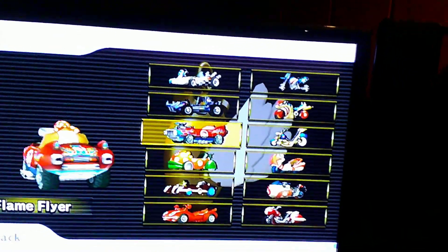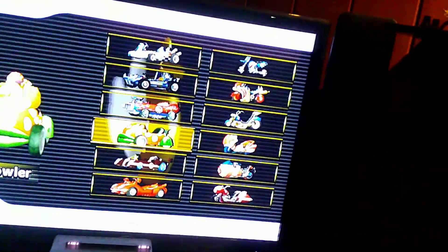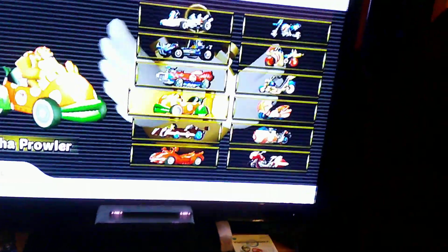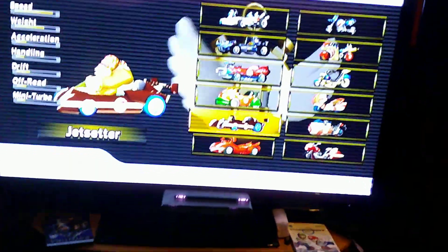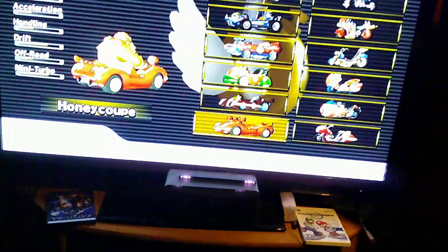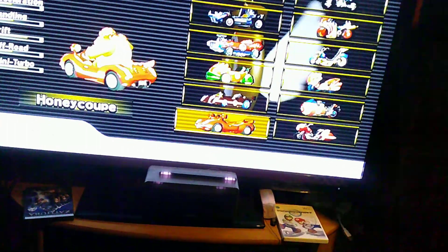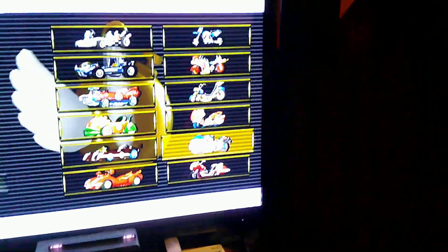Now I'll show off all the vehicles. For large characters: the Standard Kart, the Off-Roader, and the Flame Flier are all unlocked from the start. The Piranha Prowler requires beating 50cc or 100cc Shell Cup. The Jet Setter — called the Arrow Glider in Europe — requires beating all retro cups in 150cc with one star or higher. The Honey Coupe, the Phantom, the Spear, the Shooting Star, the Wario Bike, and the Flame Runner — the best vehicle, called the Bowser Bike in Europe — plus the Standard Bike Large.